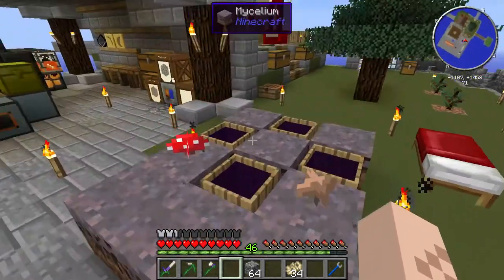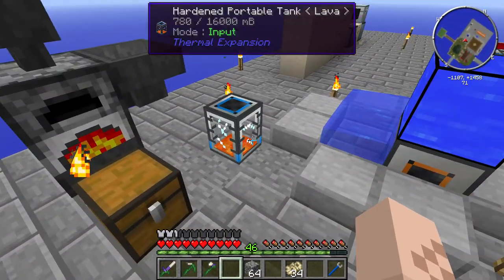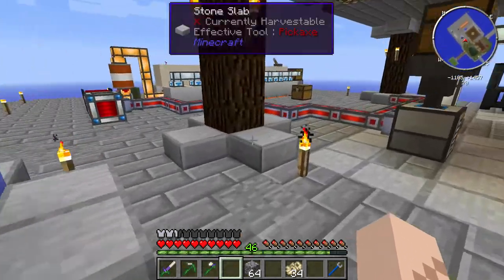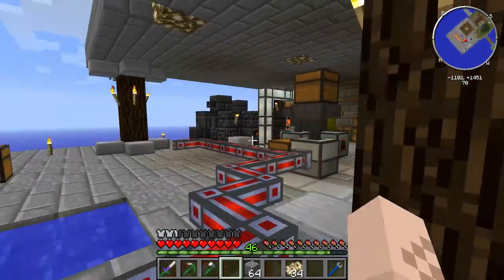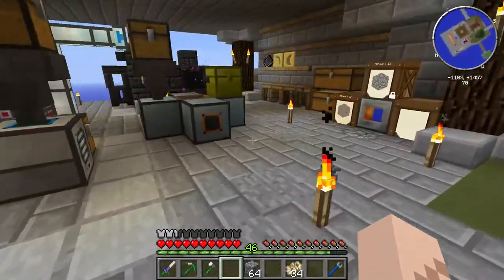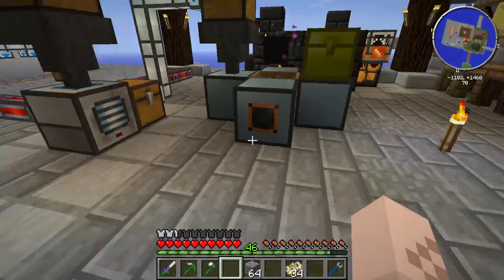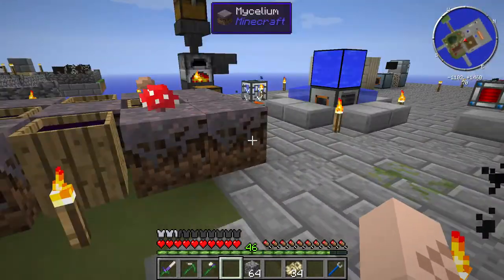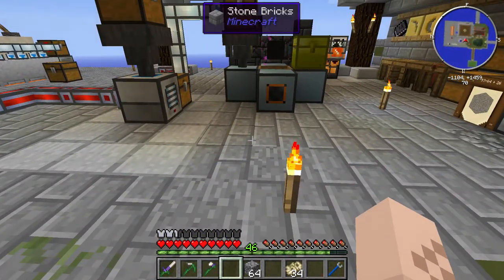We're starting the process of creating building materials. My grand plan is to avoid stuff that looks like this, with the wires going everywhere and the machines just randomly placed. Unfortunately, playing Agrarian Skies kind of lends to that because you're doing things out of necessity as opposed to building things for a function.